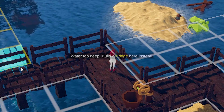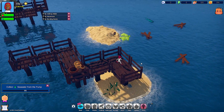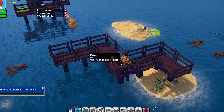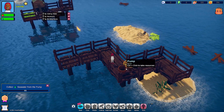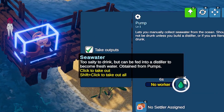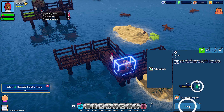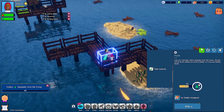Water's too deep — build a bridge here instead. Control-click to take resources. I would rather right-click, but what does right-click do? It lets you manually collect. Output: click to take out, shift-click to take out all. I'm into this so far. I like stuff like this.